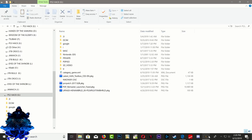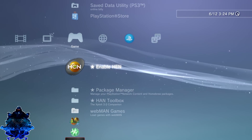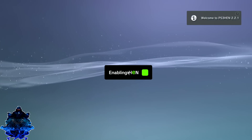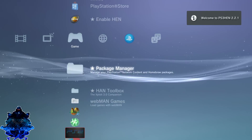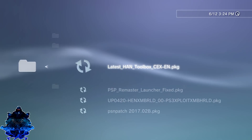Let's head over to the PS3 now. Now that we're on the PS3, head over to the left and go ahead and enable your HEN from right here. Press yes.